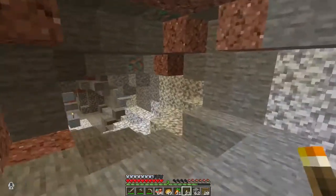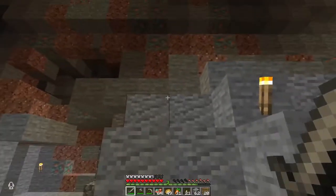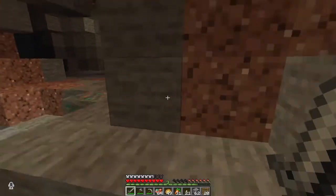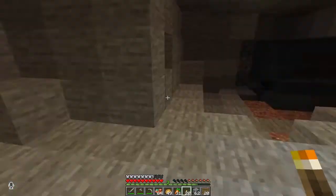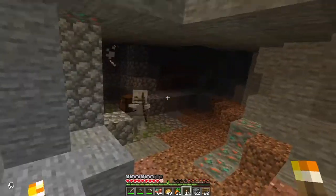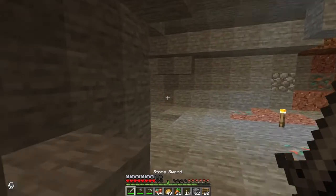One tip for those guys who get lost in caves: whenever you go caving, place torches on your left side. This will make it easier to retrace your steps back — keep them on the right and you will find your way back to where you started. This is an important tip. I have been playing Minecraft for a long time and this is one of the most useful pieces of advice I have come upon.